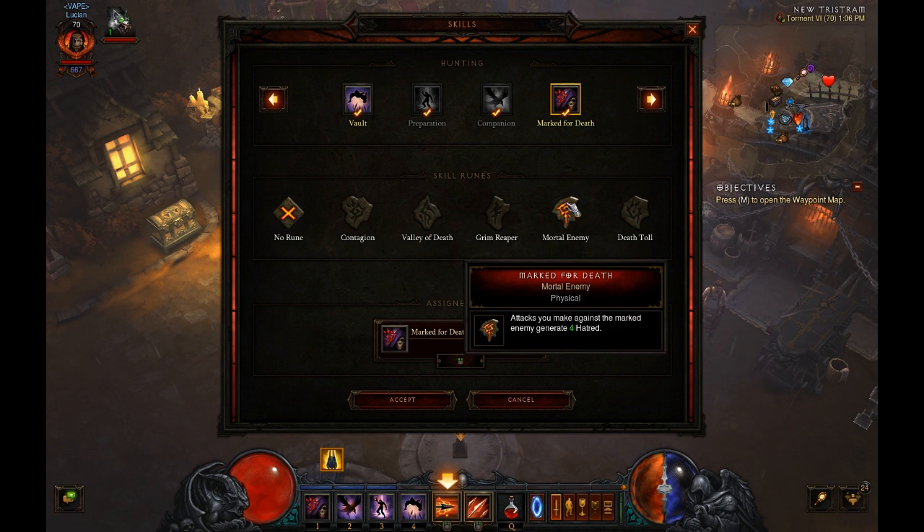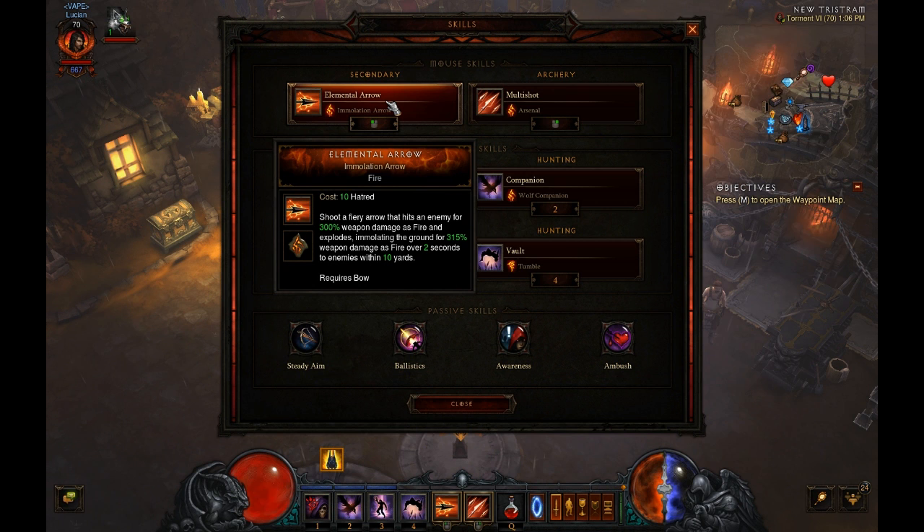I decided that was going to be part of my build, but first I had to decide what my generator was. I ended up getting a Cyder Shot a couple days ago — it rolled really nice range damage but the other properties weren't optimal, so I was trying to figure out if I could incorporate it into my build. Immolation Arrow's proc coefficient is 50% for the AOE damage. Through Marked for Death and Mortal Enemy, I was able to get 4 hatred from the Cyder Shot making it a generator, then 2 from the initial hit, and another 4 ticks of the AOE giving me a total of 14 hatred.